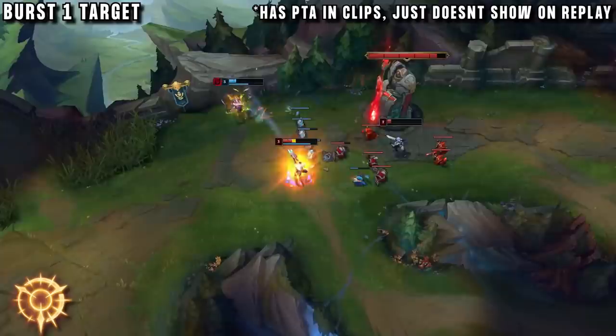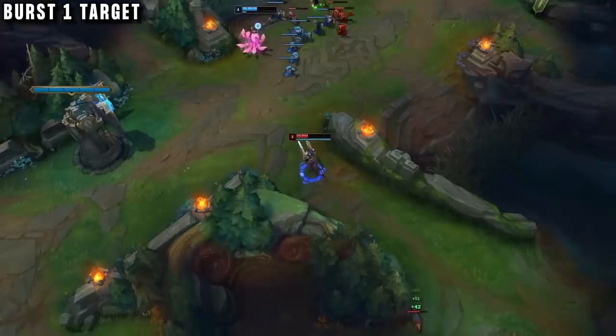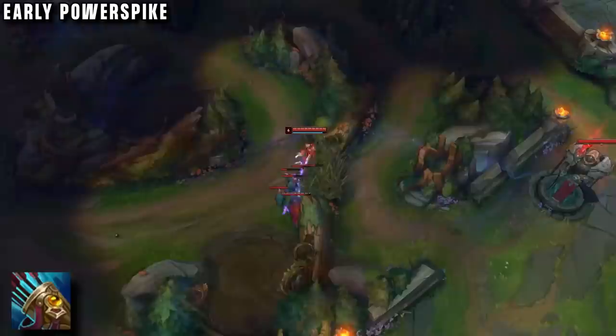In any early gank, your goal should be to focus one person, using Press the Attack to increase everyone's damage on that target. With Lucian also having Triumph to give him a heal, he can stay alive in 2v2s — that's why it's so important to focus one person. Your dash cooldown is also decreased by your passive, so you'll get it back up before enemies. As long as you quickly kill one person, it's very easy to outplay the others.